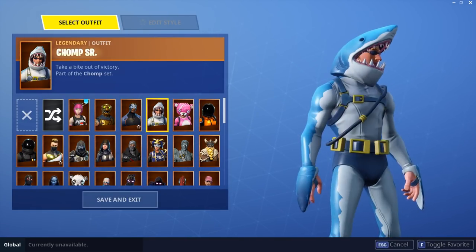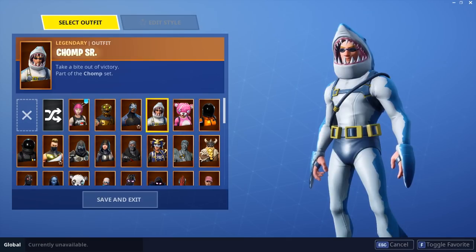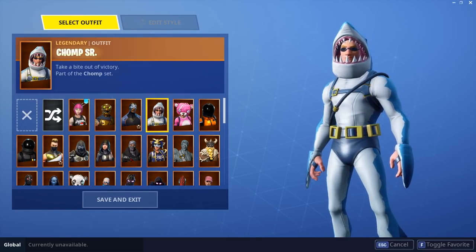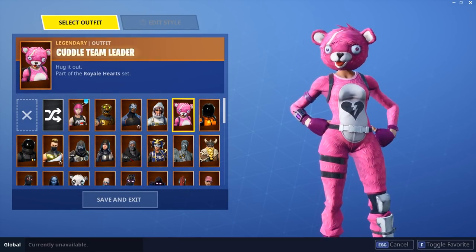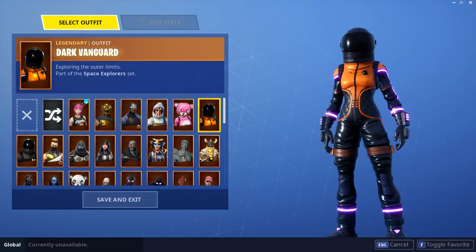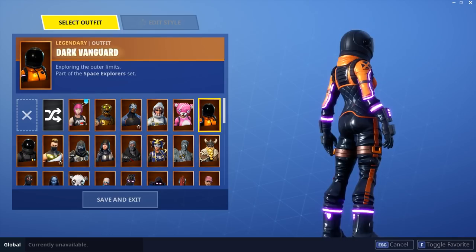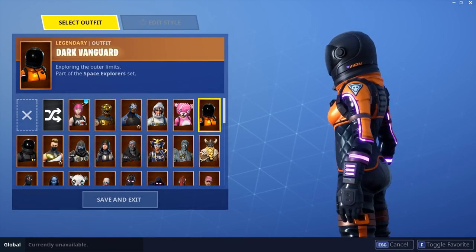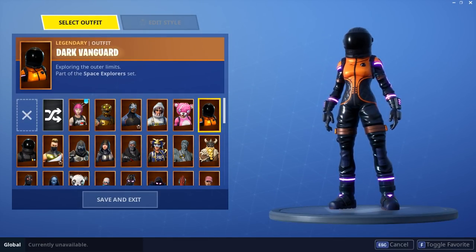Chomp Senior — very good skin. People were complaining about Jonesy's face being on it, but people don't seem to realize you play from this way so you don't even really see the face. I think the skin is hilarious, it's super troll. Cuddle Team Leader — I love Cuddle Team Leader, good skin. Dark Vanguard — when I first saw it I didn't like it because I already had Dark Voyager. But I really looked at it and thought the purple lights with orange and black actually kind of matches. It's bizarre but it kind of works. Dark Vanguard is actually pretty neat.